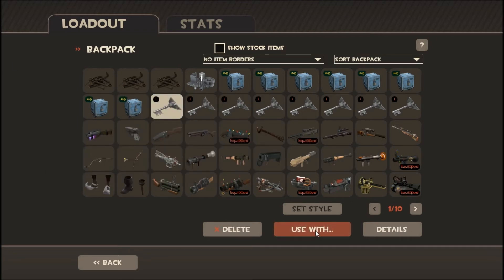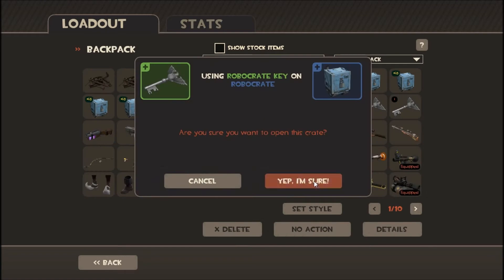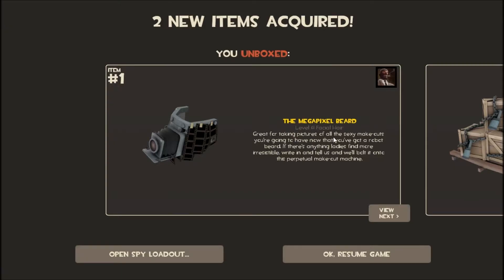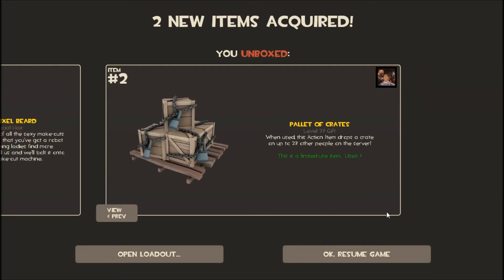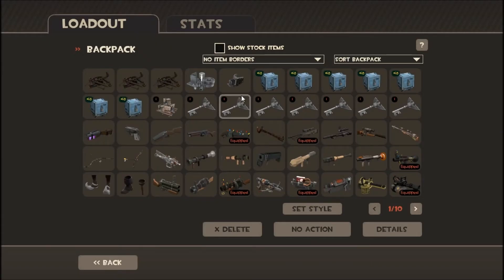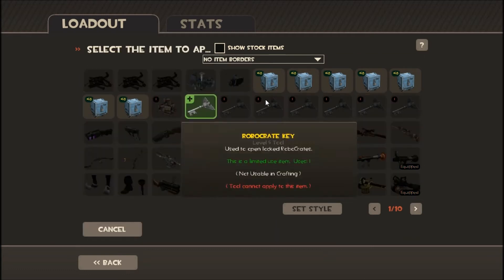Here we go, I'm nervous, I hope I get something good. First crate — ooh, an exit, oh nice, I like that. A pallet of crates: when used, the action item drops a crate up to — so everyone on the server gets a crate. Alright, that's pretty good. Nice spy mask right there, we'll see what they look like later once I get all these unboxed.